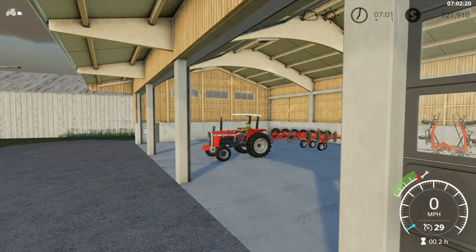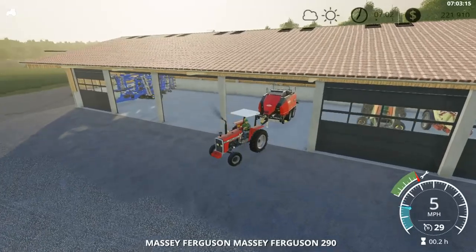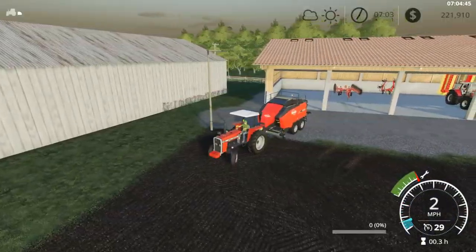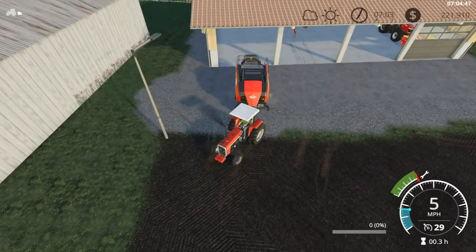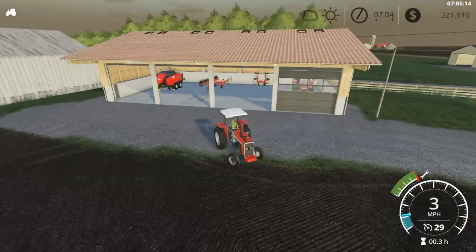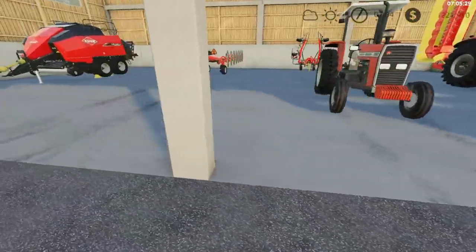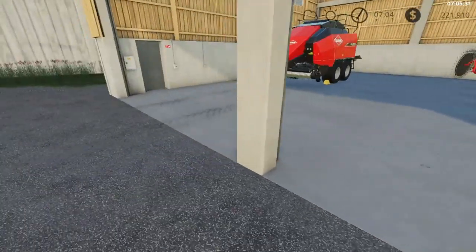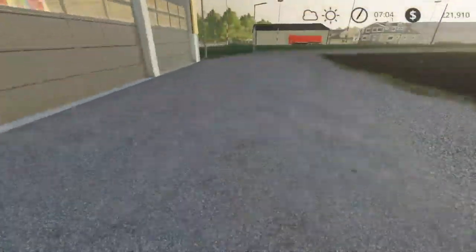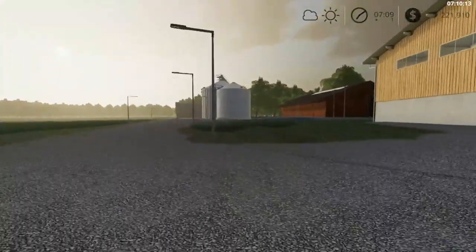I'm gonna leave this hooked up. Let's hook up the baler and take it over. Back it in here. There we go — I'm just gonna park this Massey right in here, go ahead and shut all these gates. And there we go — this is the farm so far, guys. I hope you enjoyed this episode.